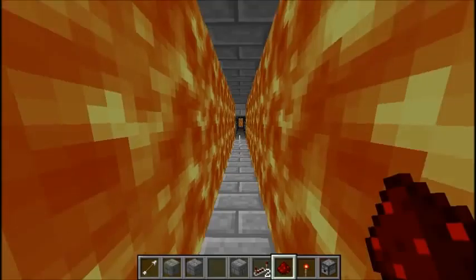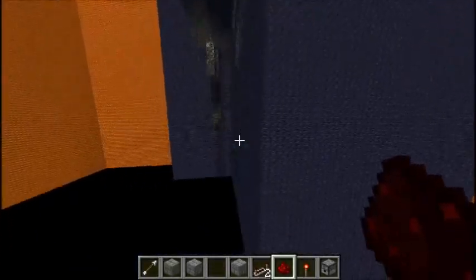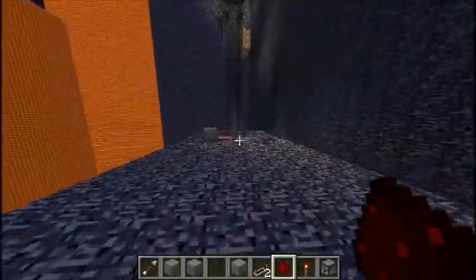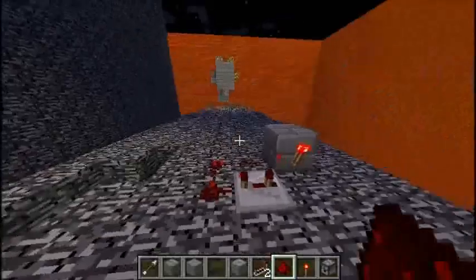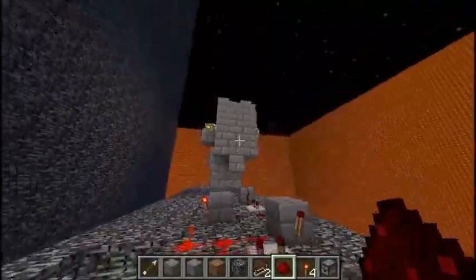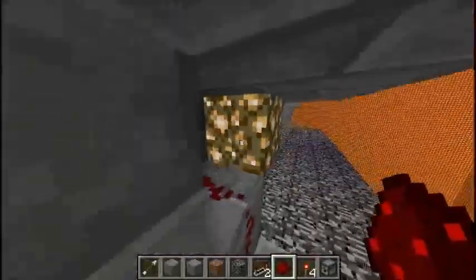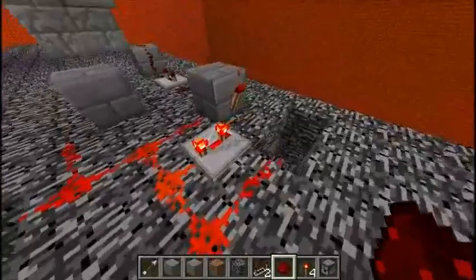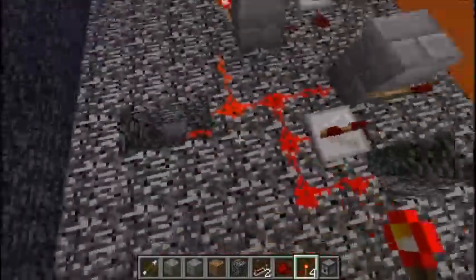So how are we going to activate these dispensers? I think we are going to use our proximity detector, except we're going to have to put another one because we have one right here. I'll probably put another one over here, so let me go into MCEdit really quickly and put another proximity detector. All right, I went into MCEdit and added another proximity detector. Now when a player comes within 15 blocks of it, it will send out a signal which will turn off this torch, which will then activate this repeater and continuously fire arrows.